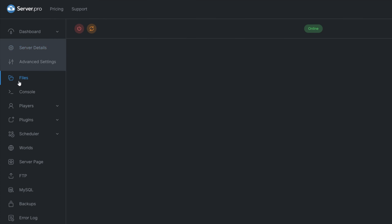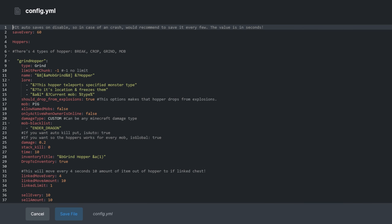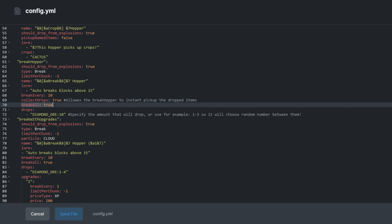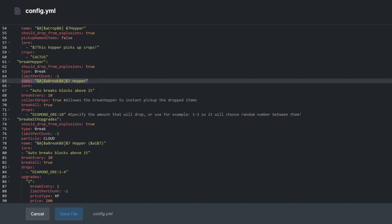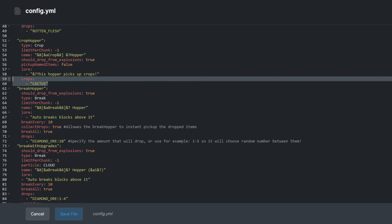Locate the config in the plugins folder. Config.yml is where all these settings are kept. In here, you can adjust the things we mentioned earlier, like adding break all true to the break hopper and break with upgrades hopper. You're also able to adjust item names and the information that's shown when hovering over them. For hoppers that interact with entities, you're able to add entities and edit their whitelists.